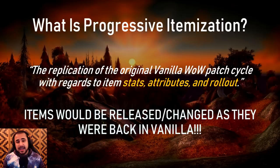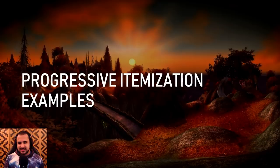Essentially, this means that items would be released and/or changed as they were back in Vanilla. For a lot of you guys who didn't play back in the day, some of the items made available at the game's launch changed over time — some had stats changed, some were completely overhauled, and some were added to pre-existing boss loot tables. These items were changed and/or added to serve as a catch-up mechanic for players coming in at the AQ patch and beyond, and they were never intended to be in the game at the start of Vanilla WoW.